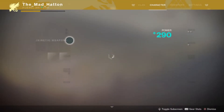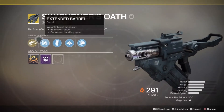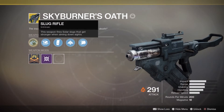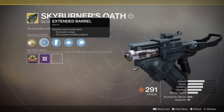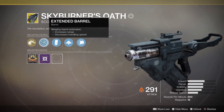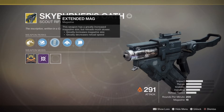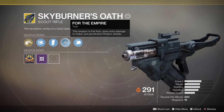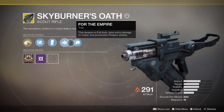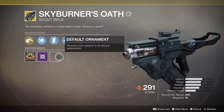Let's get straight into this video. The perks on the Skyburners Oath include Slug Rifle — pause the video and read it because I don't have the time right now — Extended Barrel, which is a pretty good perk, Extended Mag, and then we have For the Empire. This perk is very cool: you can penetrate Phalanx shields, which is very very good. And Short Action Stock.